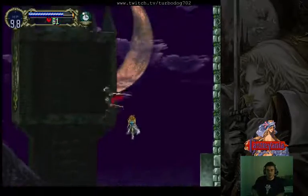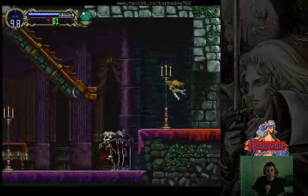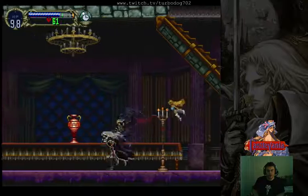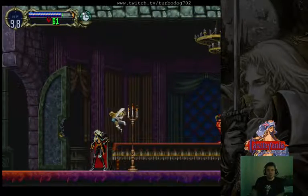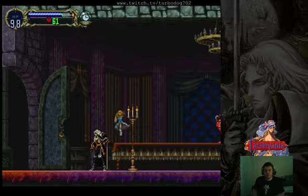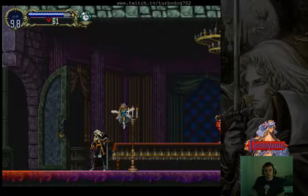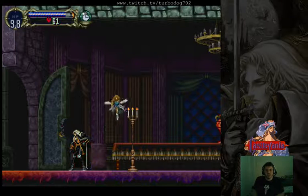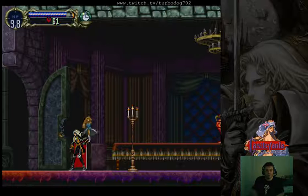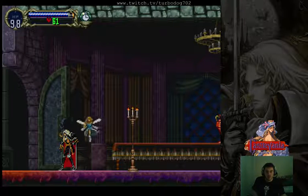It should be noted that if you are still a wolf when you enter the Richter chamber and you initiate the cutscene that is supposed to be when you beat him, if you're still a wolf at that time, your wolf won't be able to jump into the second castle and you'll softlock the game. So immediately upon finding that the glitch has succeeded, you're going to have to turn back into Alucard before you breach the threshold, or else you're going to be locked in wolf form and unable to do this trick.